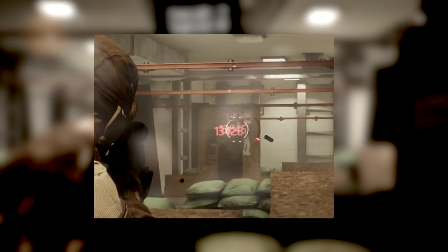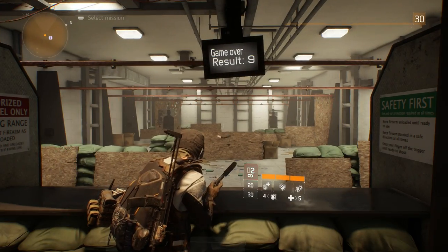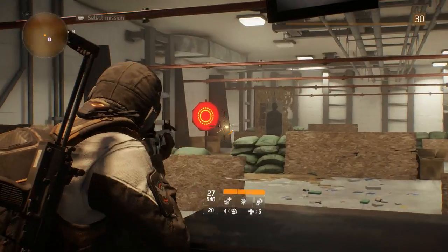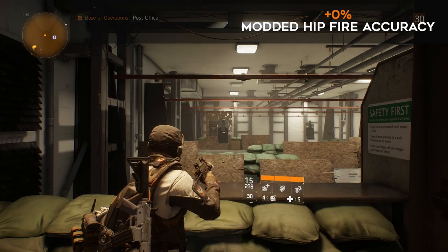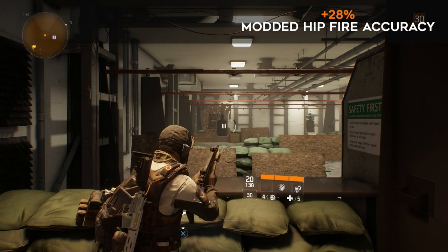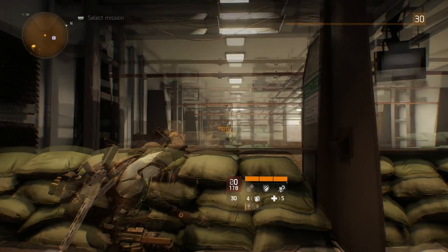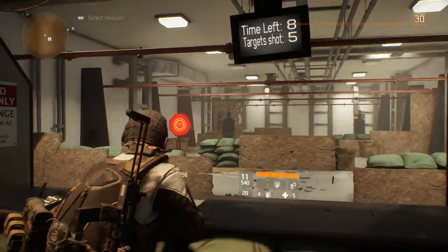The next and final accuracy stat is hip fire accuracy, which affects how accurate you are blind firing from behind cover and firing from the hip. This is probably one of the least used and least useful stats relating to weapon accuracy or stability, but if you like blind firing from cover or your health is low and you have to blind fire, look for under barrel mods that will buff it. Here is a quick example of an MP7 without any hip fire bonuses and then again with plus 28% bonuses.